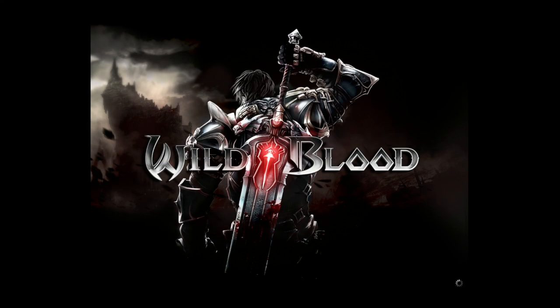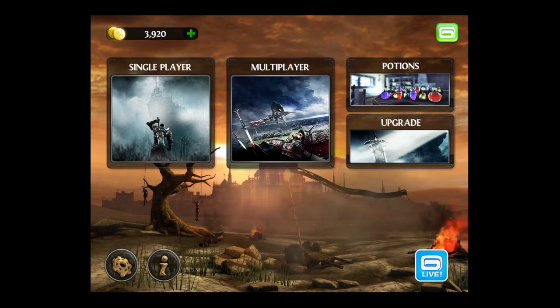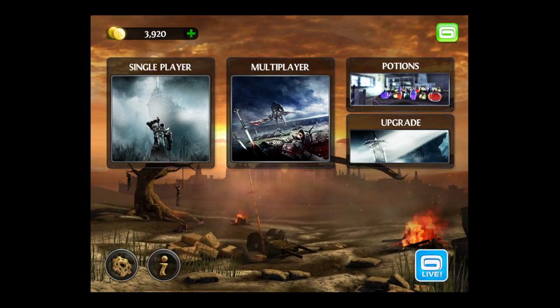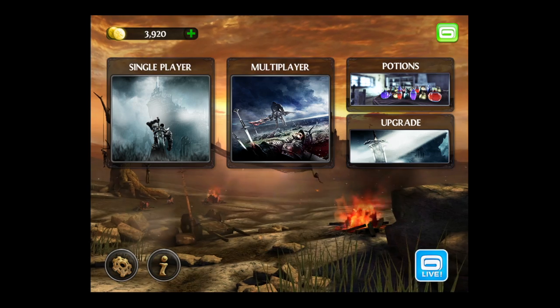CrazyMikesApps.com with an iPad app video review of Wildblood. You're going to jump into the medieval world of Sir Lancelot and battle demons from hell throughout 10 large levels. Featuring stunning 3D graphics, 20 different enemies including epic boss battles, and 2 different game modes.